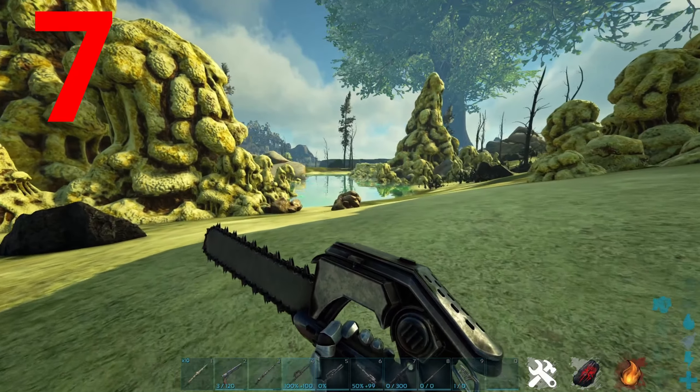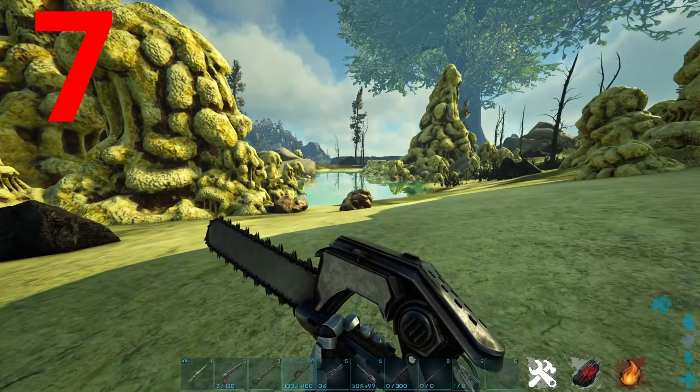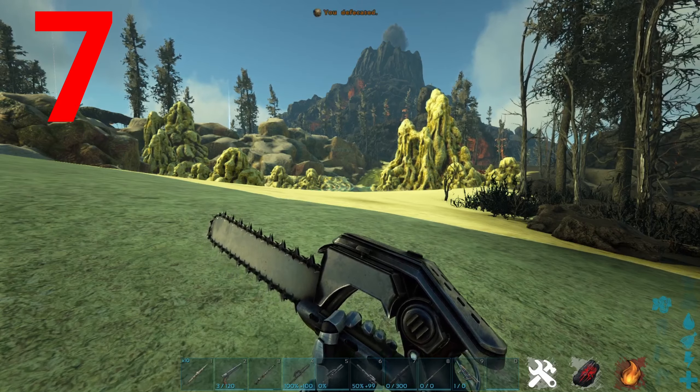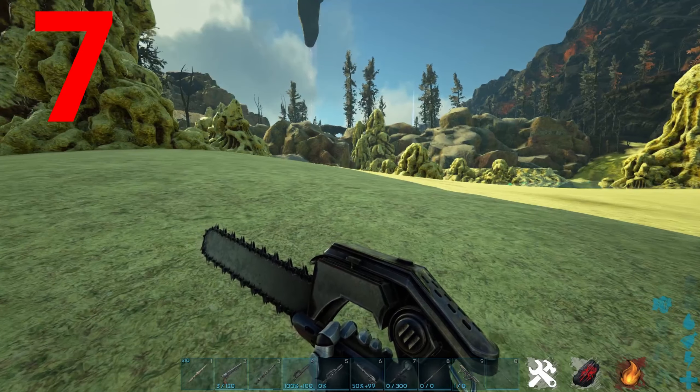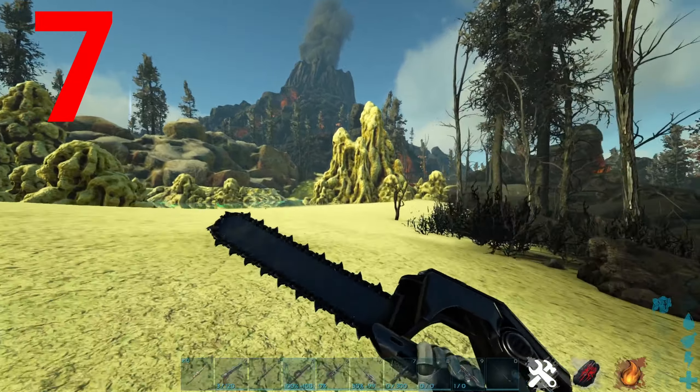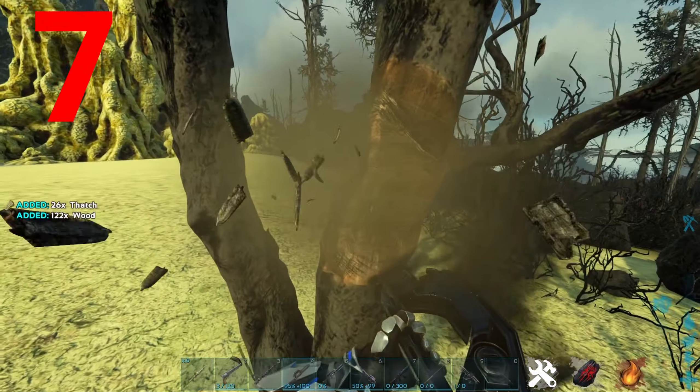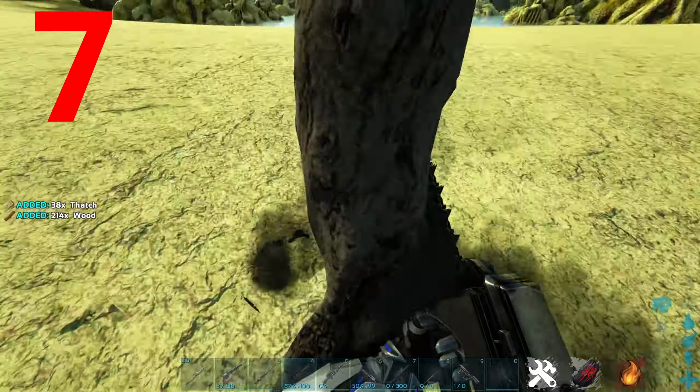Coming in at number 7 is the chainsaw. This isn't really useful anymore due to the therizinosaurus and the megalosaurus, which are much better at gathering wood and thatch than the chainsaw. And since the resource harvester was added, this weapon has become even more obsolete and is now pretty much useless.